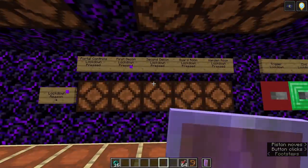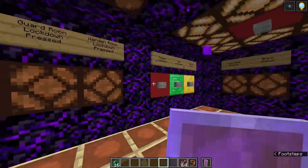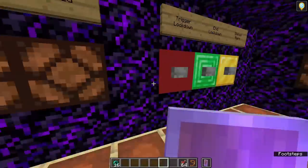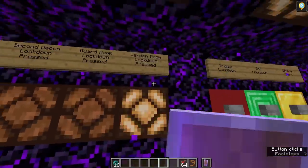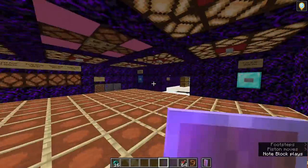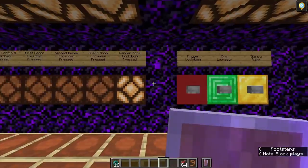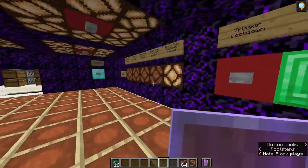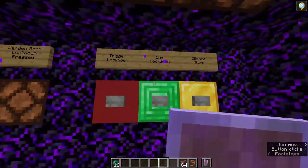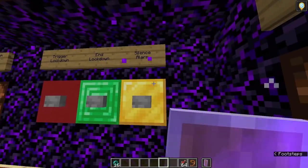On this wall, these lamps represent all the trigger lockdown buttons. When one of these is pressed, one of these lamps will turn on, and that's how you know where a lockdown is triggered from. Like, if I press trigger lockdown here, this light turns on, lockdown enables, all the chunk bands turn on, all the guards are teleported except for the warden because they're already in this room, and you're good to go. These are the three buttons for triggering a lockdown, ending a lockdown, and silencing the alarm.